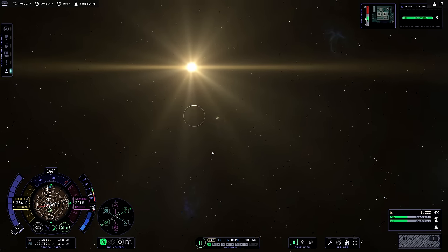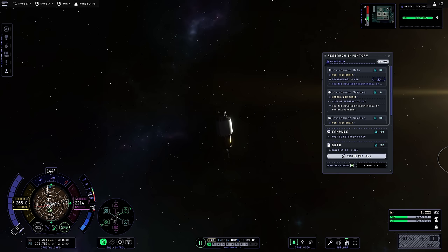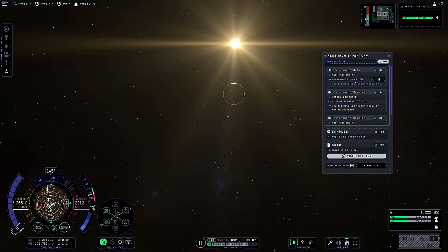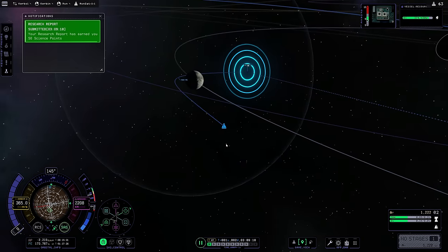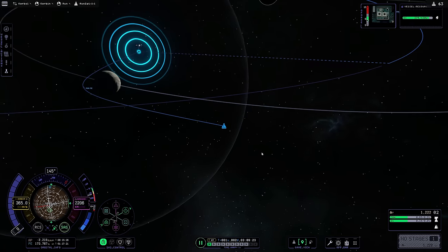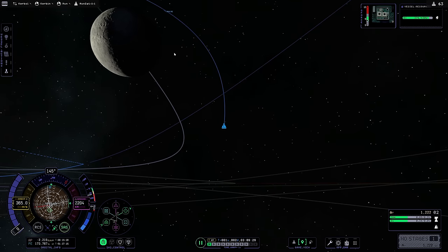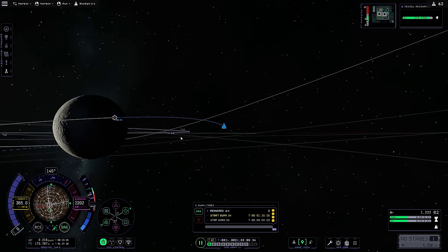We enter the moon's sphere of influence - that's a whole new biome in KSP2, so I immediately run the science experiment. We transmit it, gaining 60 science points. We're confirmed in range of Kerbin for communications. Now I set up the next maneuver node: we need to burn retrograde at closest approach to slow down enough to get captured by the moon and circularize into lunar orbit.